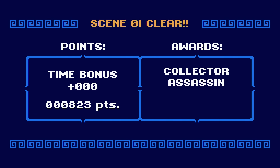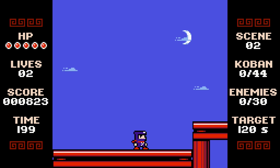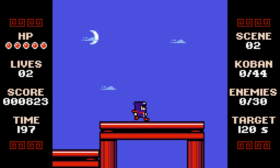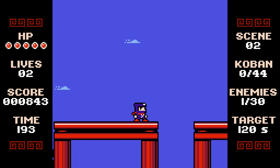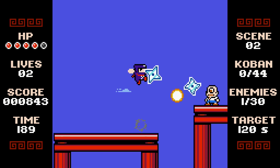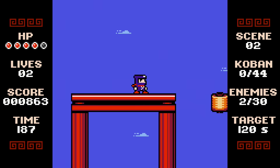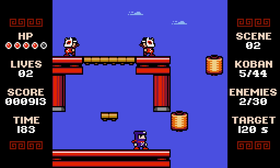At the end of each stage, depending on how well you do, you get different titles. You can get 'Perfect' if you get all the coins and kill all the enemies. There's 'Collector' for getting all the coins, 'Assassin' for killing all the enemies, and then there's a 'Speedrunner' one as well.